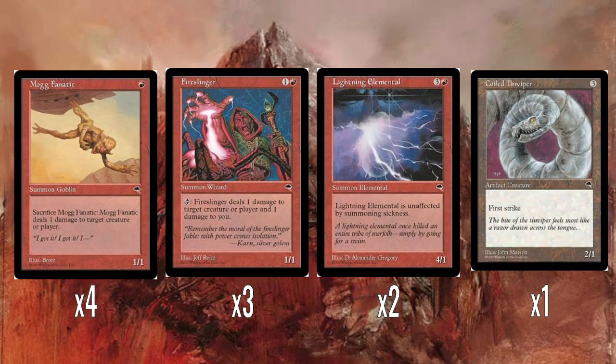Let's look at some of these creatures. We have a full playset of Mogg Fanatic. This used to be a really good card back in the day, because combat damage used to use the stack. So what you could do with Mogg Fanatic is attack or block with it, put its combat damage on the stack, do 1 combat damage to whatever it was blocking, and then sacrifice to do 1 damage to something else. So it could take down a 2/2, two 2/1s, or a 1/1 and deal 1 damage to an opponent. Really flexible card back in the day — and it's nice to see a full playset of something in one of these pre-constructed decks.